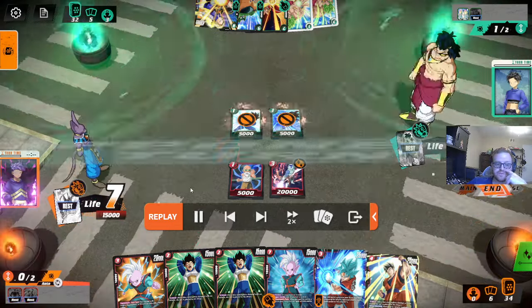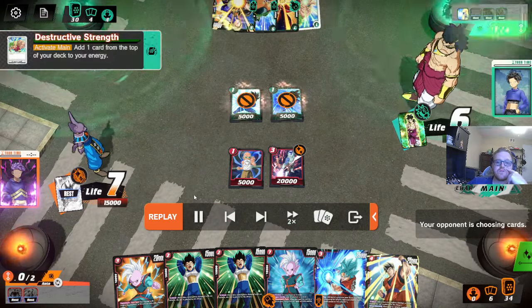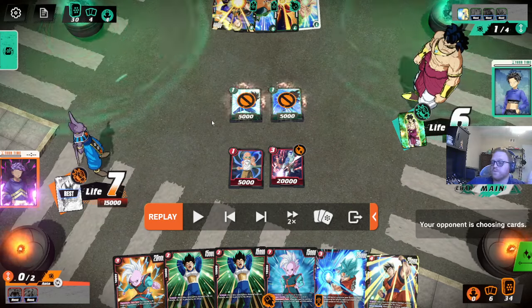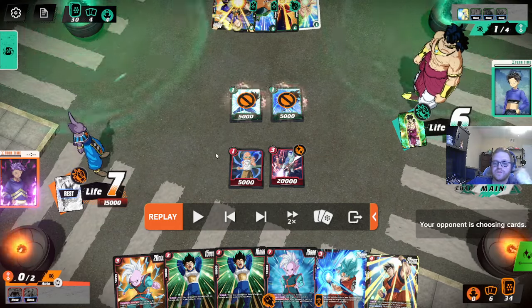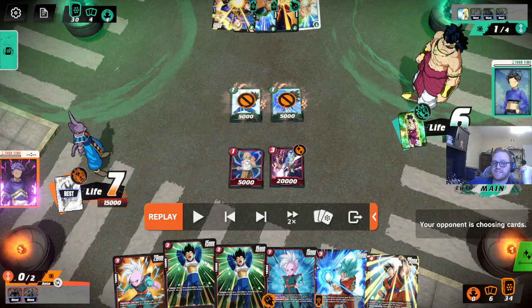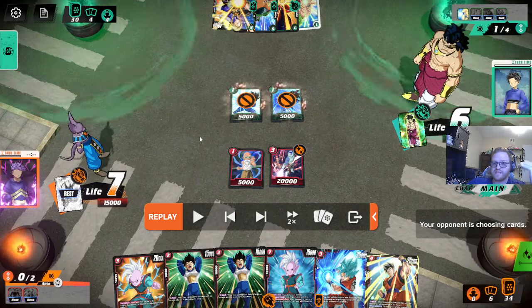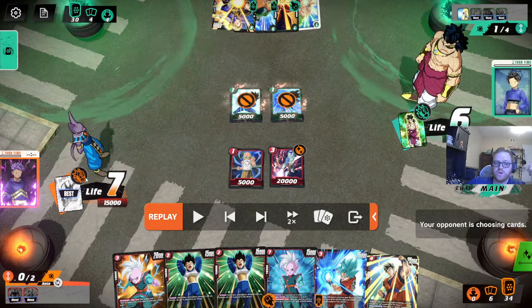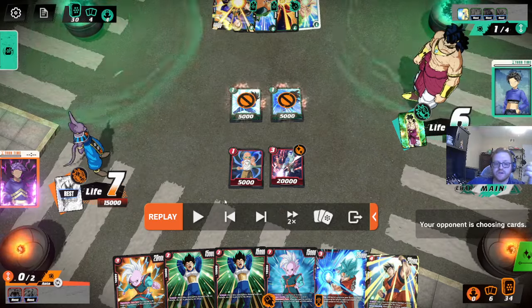We could have very easily played this Vegeta, kept our Energy Marker, put our opponent at 5 life, and kept our Energy Marker for a Gohan play. You might think, oh, I don't really want to put my Broly opponent at 5 life. But it's fine because you want to get these Vegeta attacks in while they're unawakened. You have Shin, which lets your leader reach, and you have Gohan, which reaches the Broly after he's awakened. So you really want to get these Vegeta swings in early.